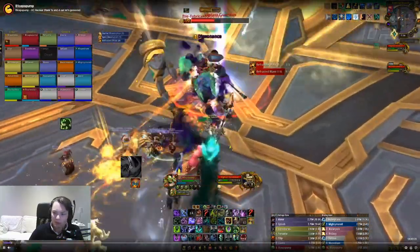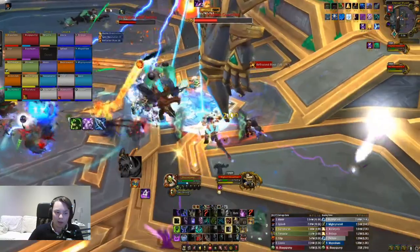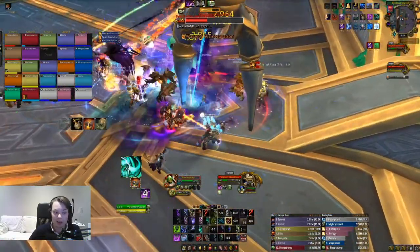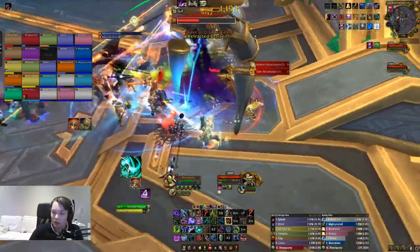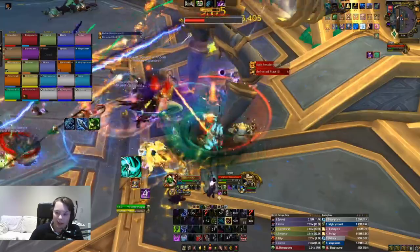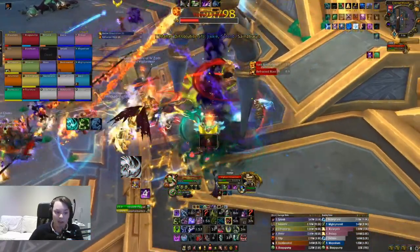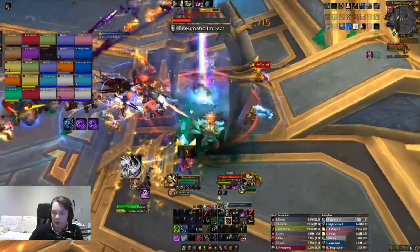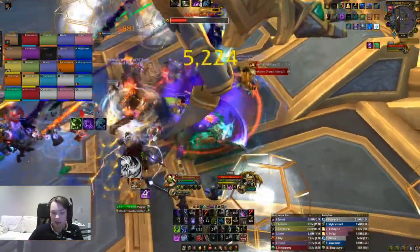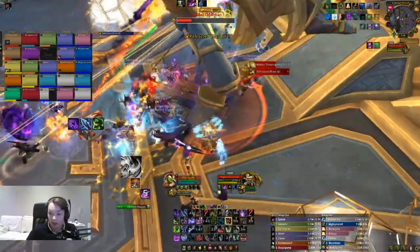Once the boss drops down, that's where the fun stuff happens. We will use Bloodlust here as soon as it comes down — the boss dies very quickly. You want to make sure you have all the cooldowns ready, then just pop your Army, use your IQD, your potion, everything, and start using Soul Reaper as soon as the boss hits 35% health. Once it drops to 15% health, use your AMZ to help your raid soak up the damage. That's it, boss dead.